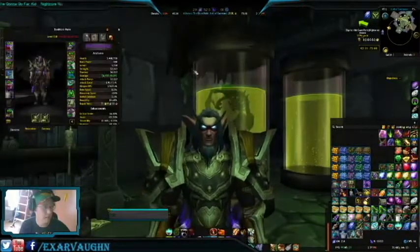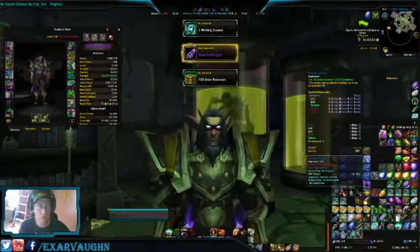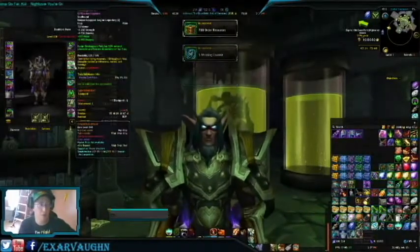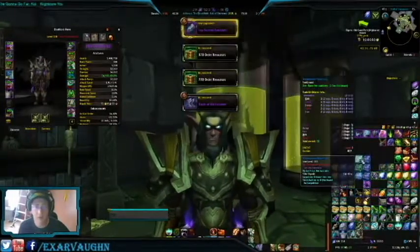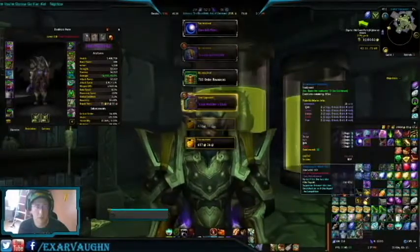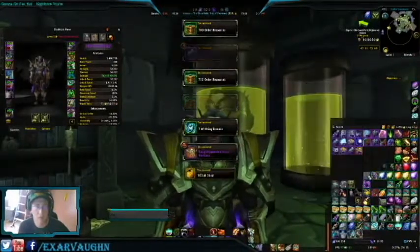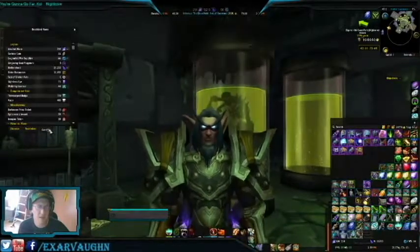Let's see what we get out of that. Let's see what 7.3 brings us now. We got a Curious Coin. Writhing Essence here — those are good. It'll upgrade my old legendaries to current stats. I did get 44 of these Writhing Essences, which might be enough to upgrade one of my things.